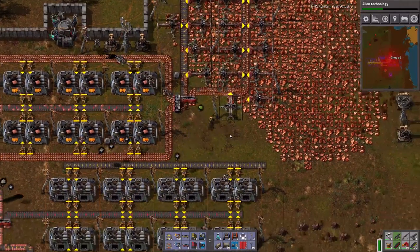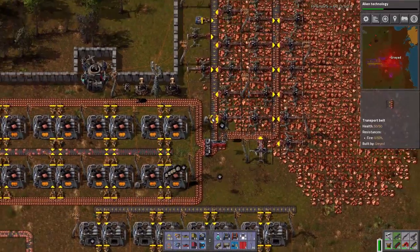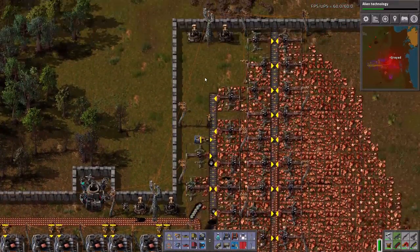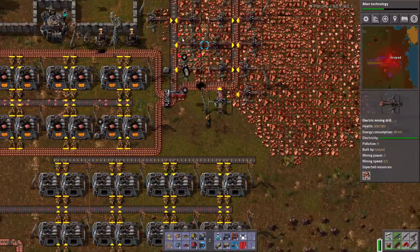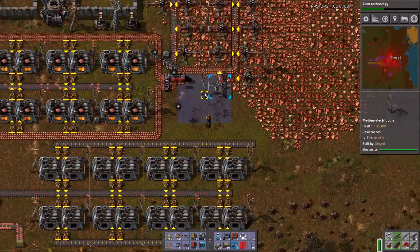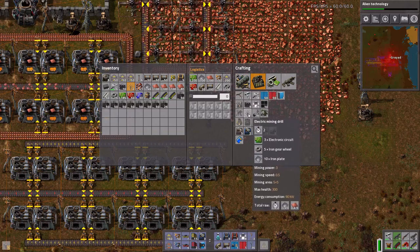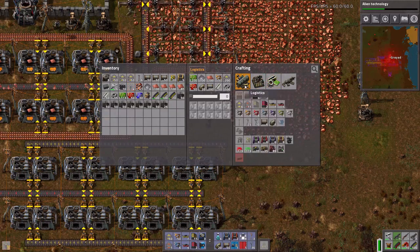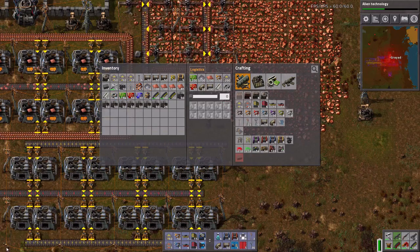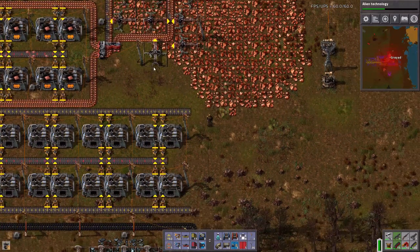We are getting a decent amount — yeah, it's all going to be on this belt now, because this other belt is drying up pretty quickly. Okay, that's fine. Actually, what I should do — let's cancel these, let's get a robo port up and running up here.